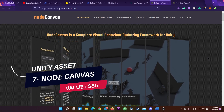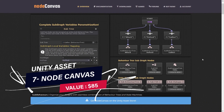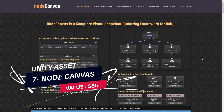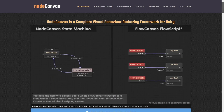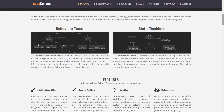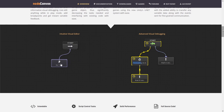The next item is Node Canvas, which is the complete visual behavior authoring solution for Unity, empowering you to create advanced AI behaviors and logic, including three separate, full-featured, yet seamlessly interchangeable modules for you to choose and easily add to your game.